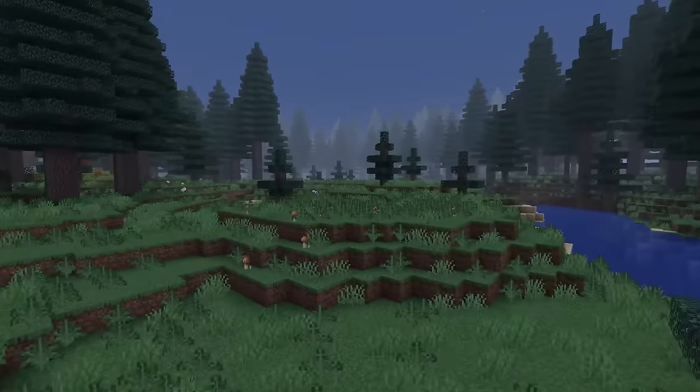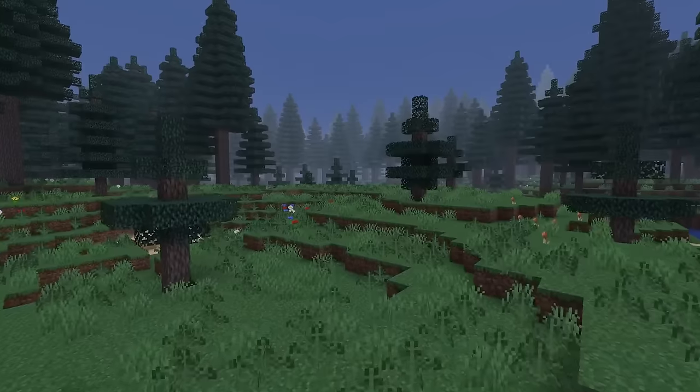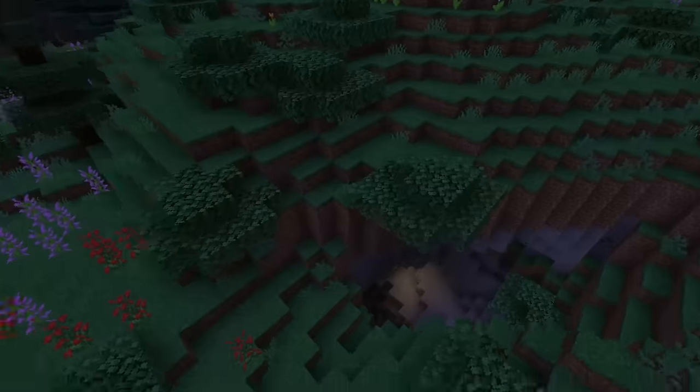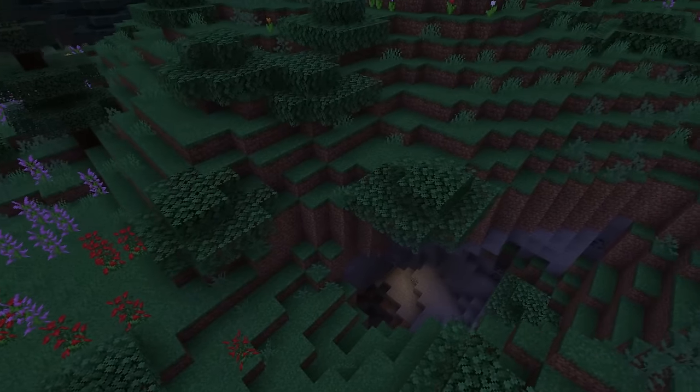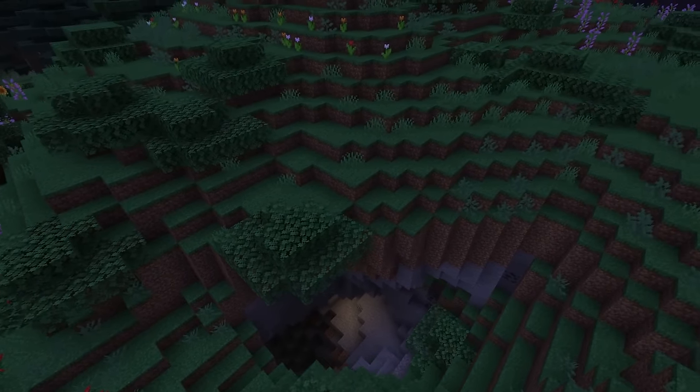The Fir Clearing is basically just an itty-bitty coniferous forest, which makes sense if you look at it as a sub-biome to that one. It effectively feels like a plains biome with some tiny fir trees thrown about. It's cute, it's fine. But I probably wouldn't live in it. C.